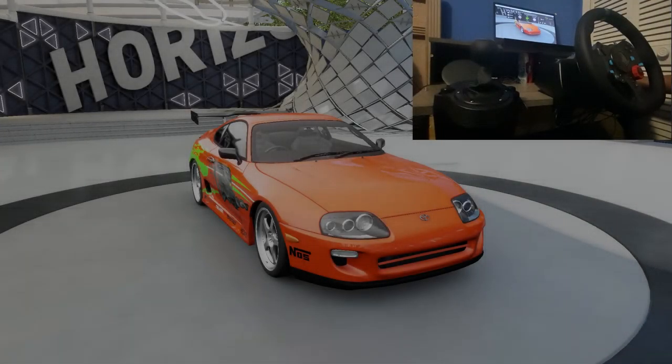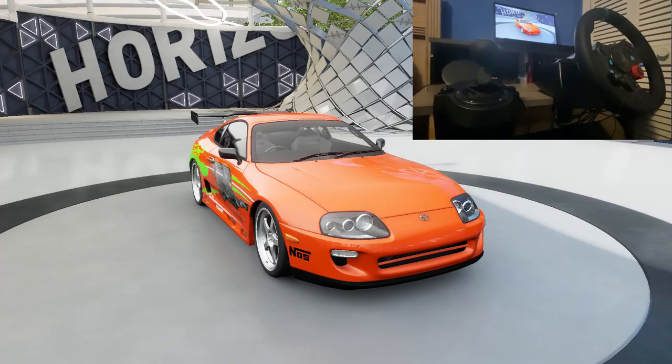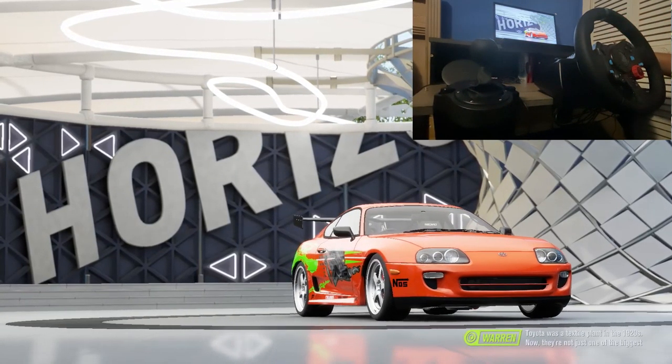Alright guys, what's going on? Today we've got another Paul Walker car — this is, I believe, a 1995 Toyota Supra, right-hand drive. That's the only one the game has, and we have a shift from the left today too, because it's also right-hand drive. So we're gonna go ahead and get started here.